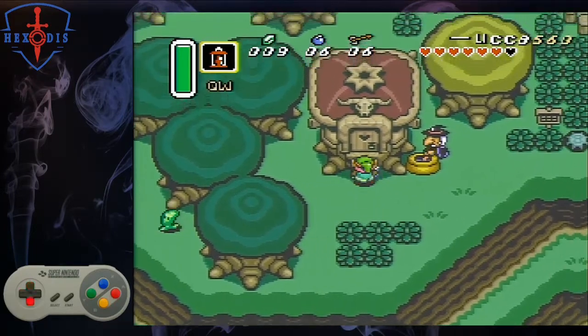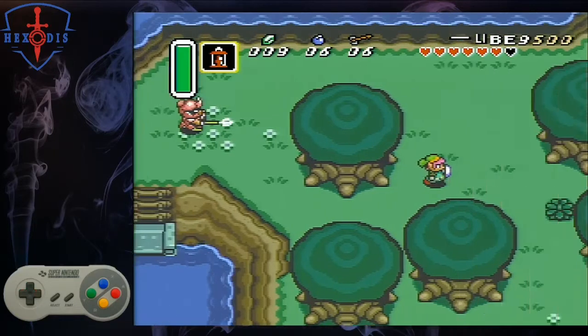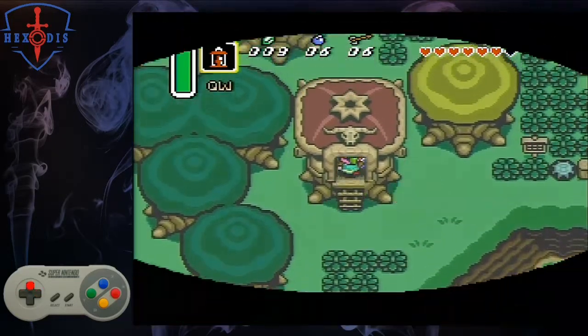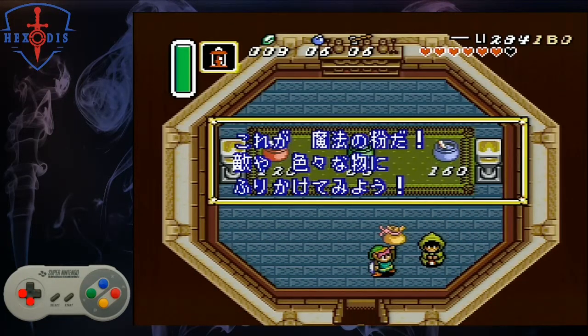Go past the hut to the left and go off the screen. Come back and go into the witch's hut to get the magic powder. The witch has now turned your drugs into something super useful. Let's flute back to the village, flute spot 3.